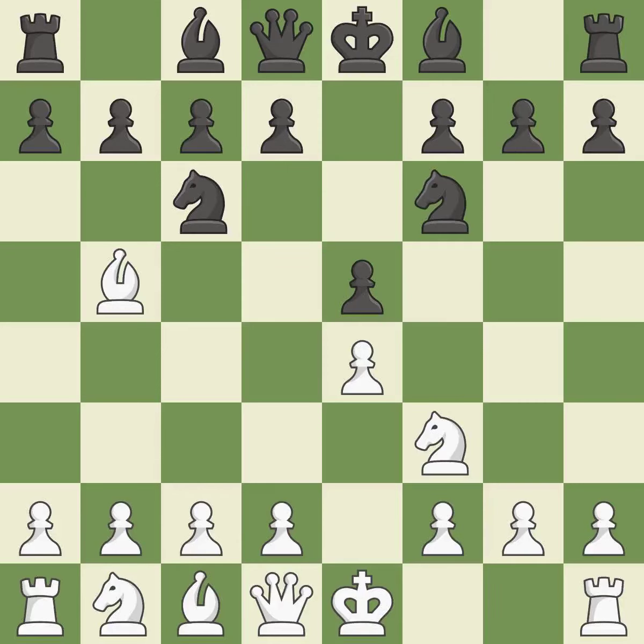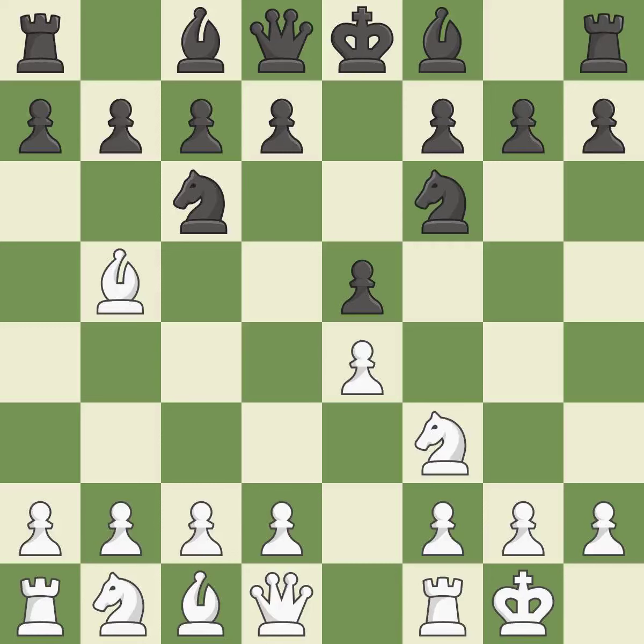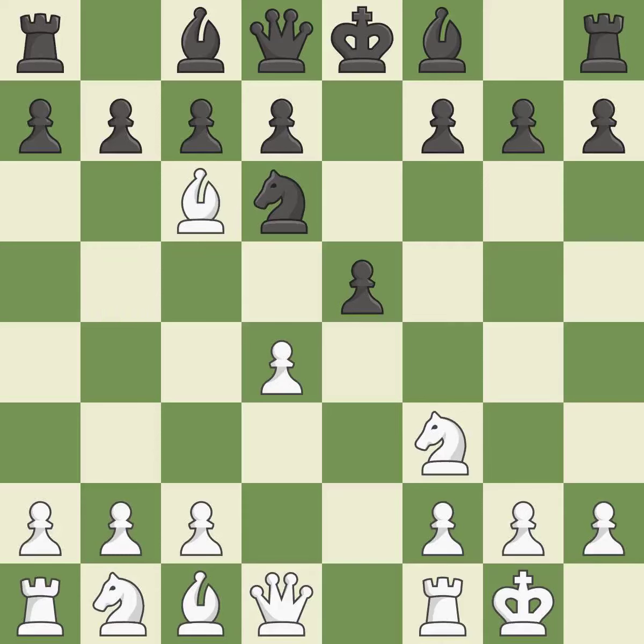NF6 advances the knight and engages in an attack on the exposed E4 pawn. Castling gets the king out of the center and activates the rook. Nxe4 captures the E4 pawn and places the knight in the center of the board where it controls many important squares. D4 opens up the center, attacks the E5 pawn, and allows the dark-squared bishop to develop. Nd6 retreats the knight to a central square where it attacks the bishop on B5.